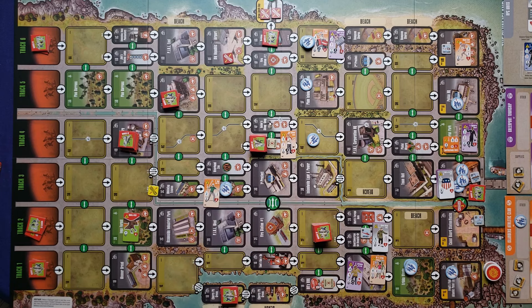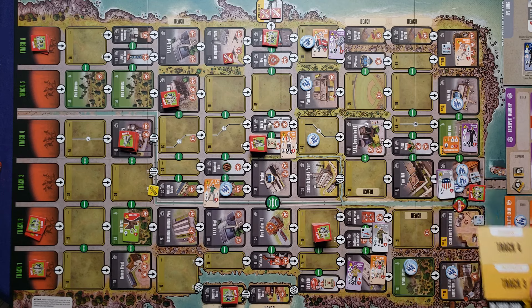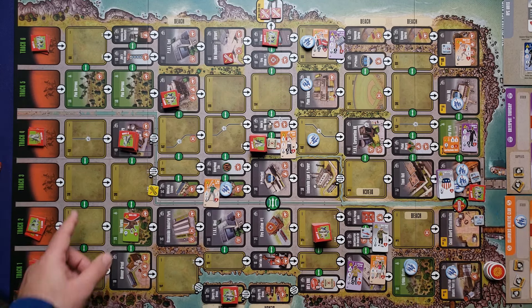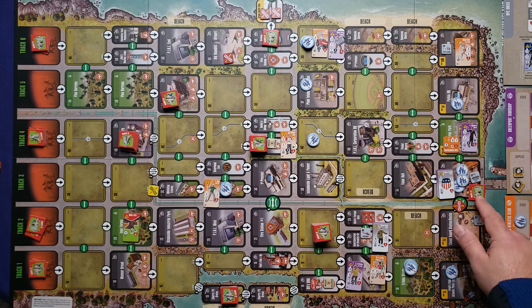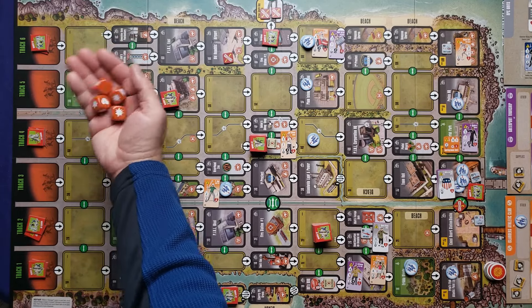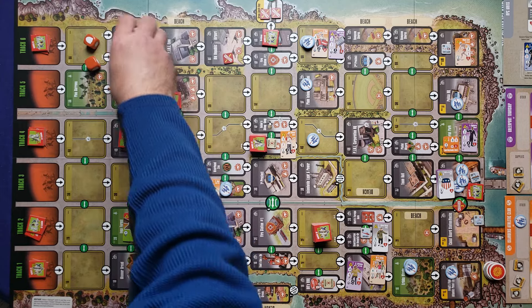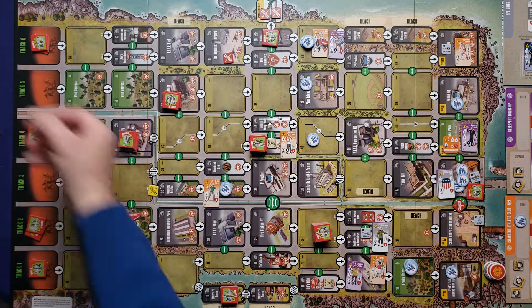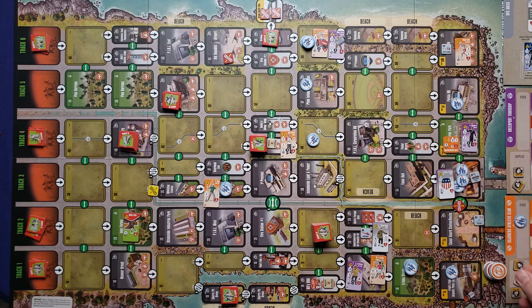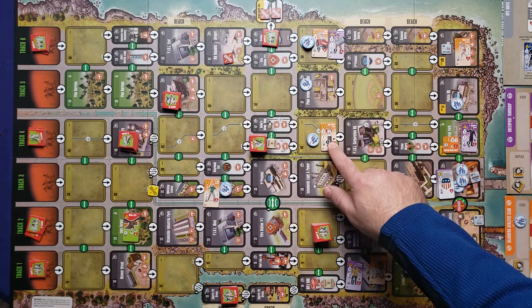Drawing the next token — another fate token. Track four spawns three more, stacking on existing. Track three activates — only one horror unit left. The Hero of the Day should be able to block all damage and kill it. We do enough damage without needing to reroll. A red cube goes into the bag. Drawing the last token — orange activates. Crisis adrenaline: Sid moves to a safer space, tennis players reposition, Miguel moves to the beach for potential beach-to-beach teleport.